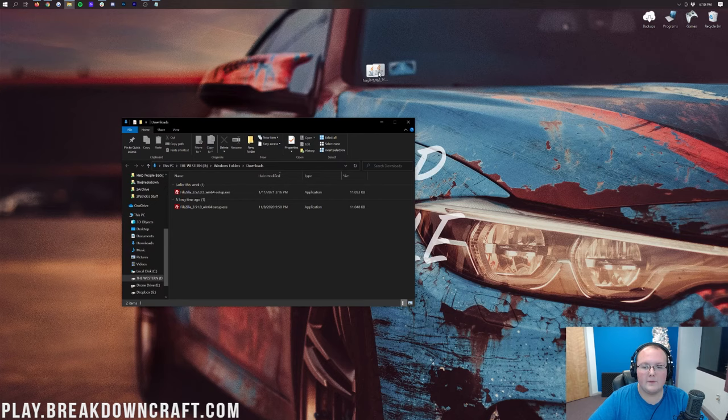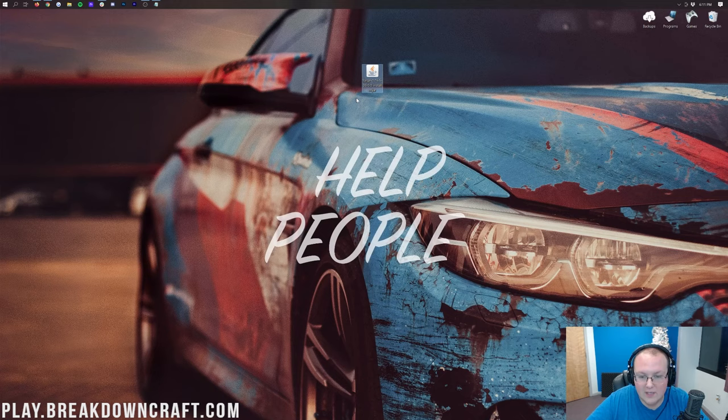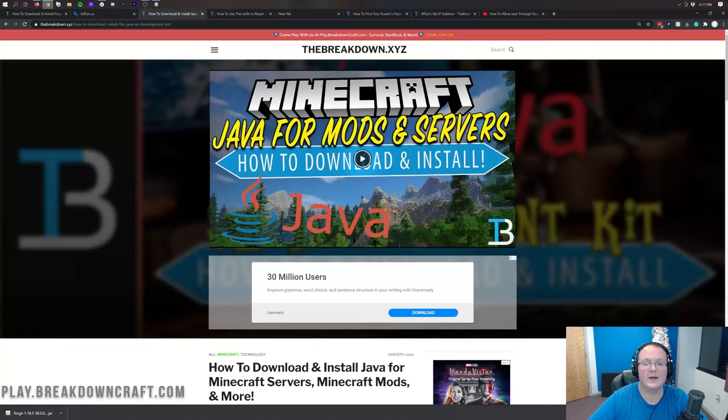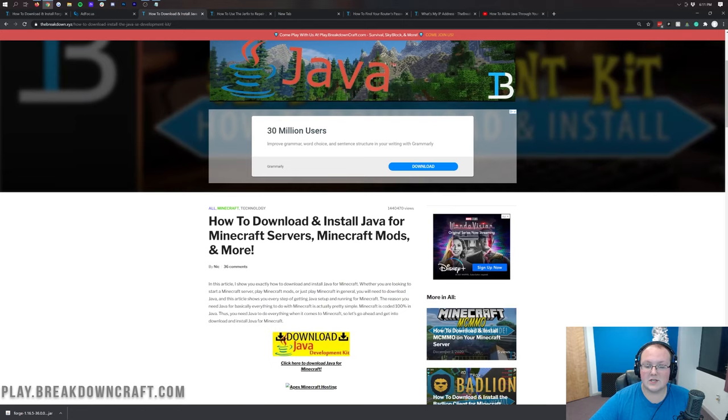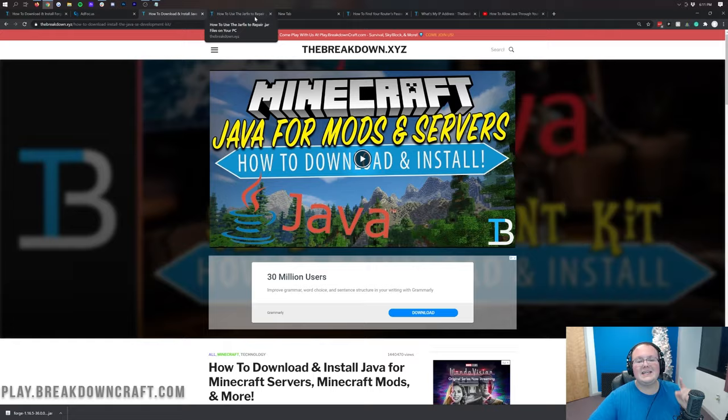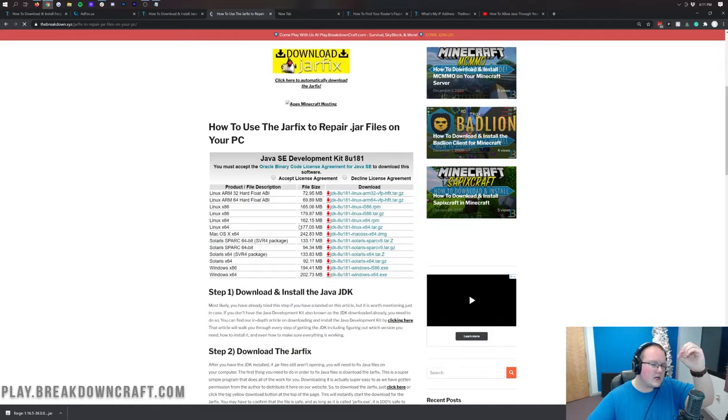Once Forge is on your desktop, we can go ahead and start installing it. Right-click on Forge, click Open With, click Java, and click OK. If you don't have Java or the logo looks weird, go to the description and follow the tutorial on how to download and install Java for Minecraft servers. This is a modded server — you're definitely going to need that version of Java. If your jar files still look weird, run the jar fix as well — it's a quick three-step tutorial that links your jar files back to Java.